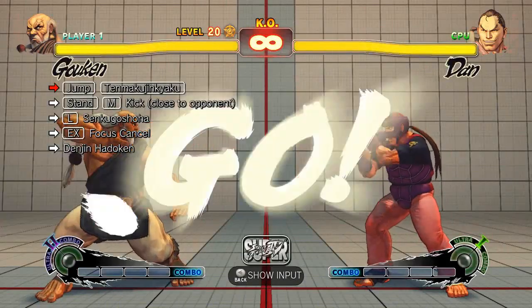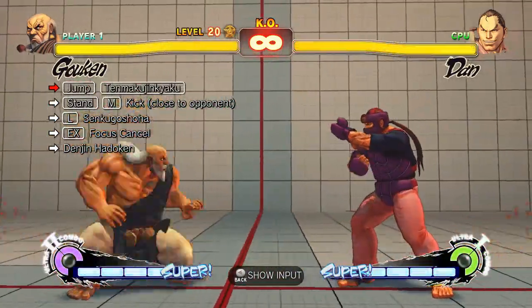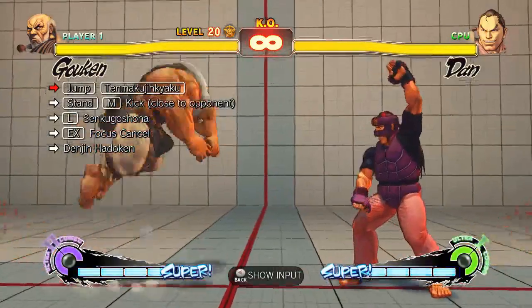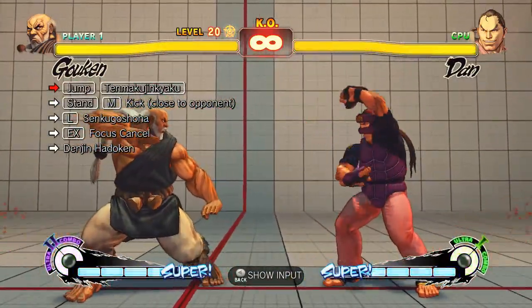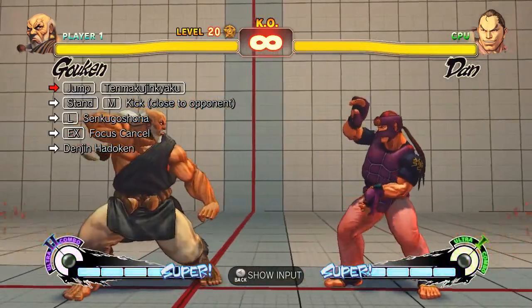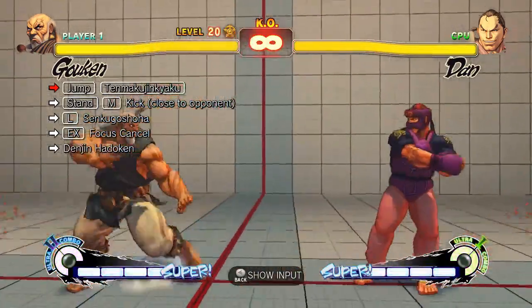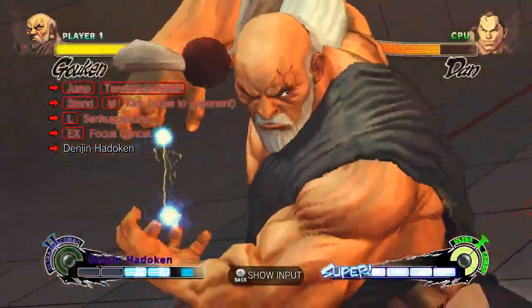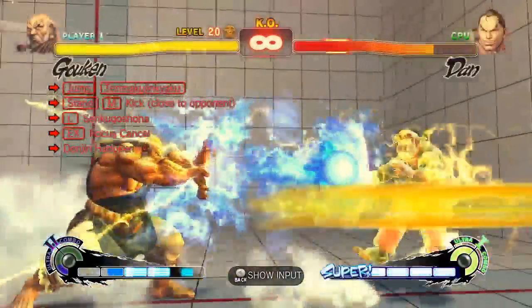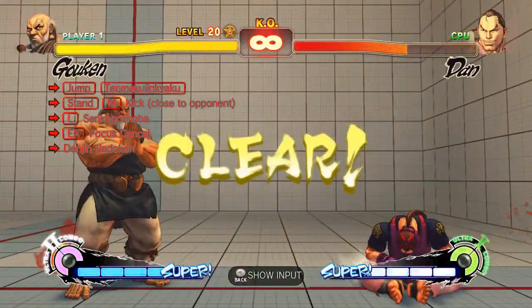Trial 20 — the dive kick hit stun is pretty lazy, so it will teach you to try and hit about the leg area. It's also going to teach you that after a palm strike you can EX focus cancel and go into Denjin even mid screen. You can cheat and do it in the corner, but you've got to spin, you've got to jiggle — make sure you're jiggling and you'll be good.